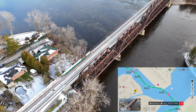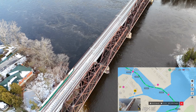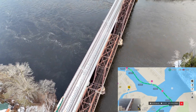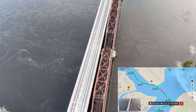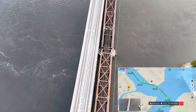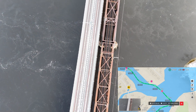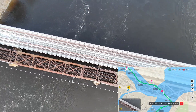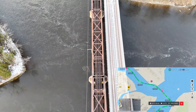Heading towards waypoint twelve now. Waypoint twelve will be facing POI number eight, which is the train bridge. As we're flying over the bridge, we'll be taking a closer look at our POI number eight. And we swing around as we're headed towards waypoint number thirteen, which is also facing our POI number eight.